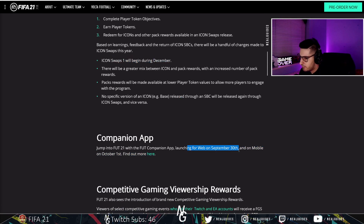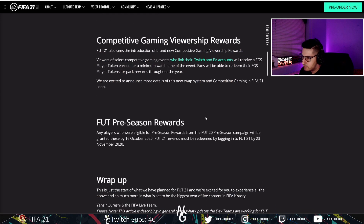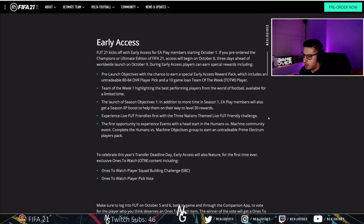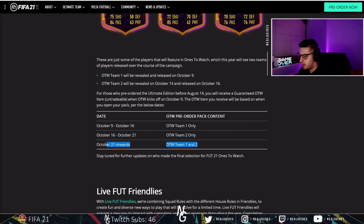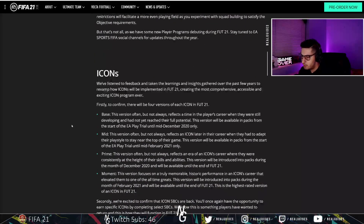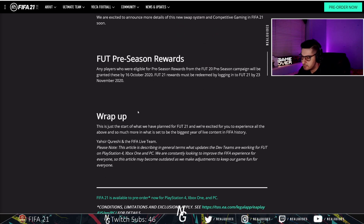The companion app will be opening on the 30th and mobile on the 1st. You can log on to Twitch to see the rewards. Overall, this is really good news - I'm actually really happy. The main thing is the icon stuff. Remember: if you pre-ordered, decide which icons you want. If you don't know which one you want, wait for the 21st of October. Don't forget to log on on the 5th or 6th to vote for the One to Watch player you want. Thanks for watching, take it easy, peace out.